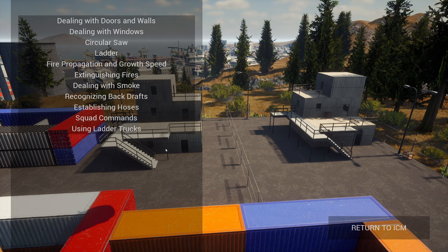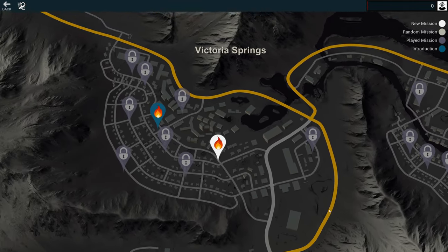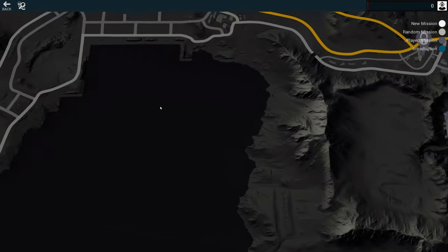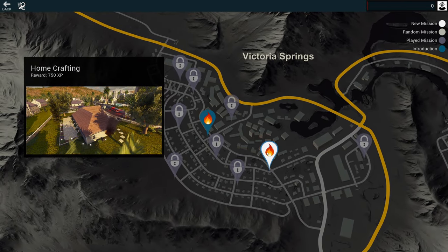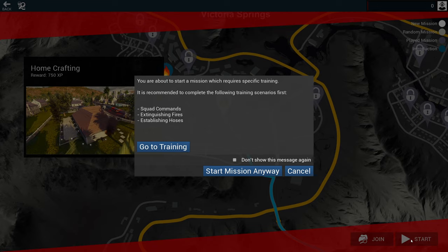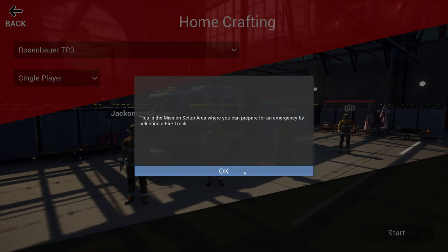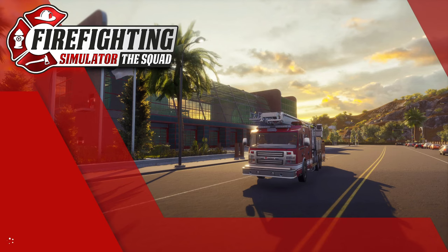Okay, there are two fires. Let's have a look at this map — it does seem quite big. There's a training facility, Downtown, Victoria Springs, Lakeview Park, the Industrial Park. So that's the introduction. We've got a new fire here — Home Crafting. This game is multiplayer as well — I think you can have up to four players, so three friends with you. Squad commands — I'm sure I'll be fine. There's me — it's me and me! Okay, four guys, we're going to try that.